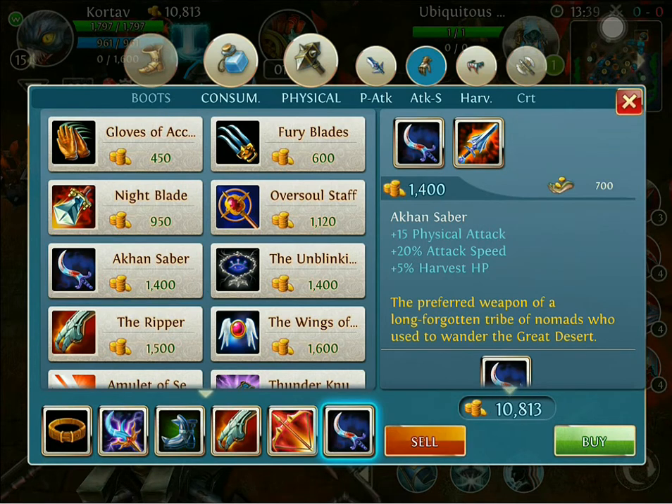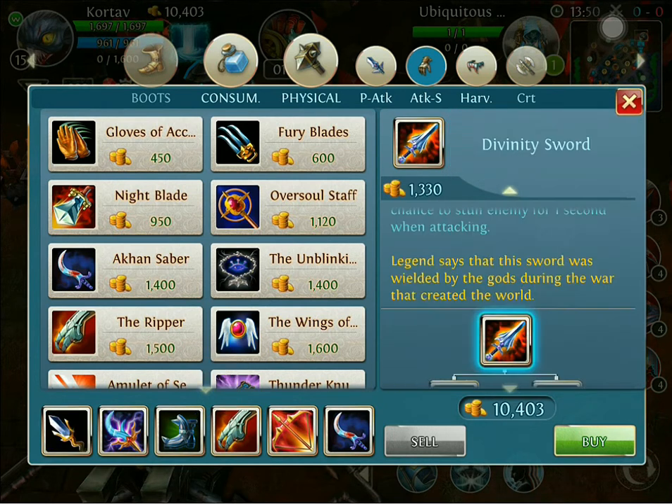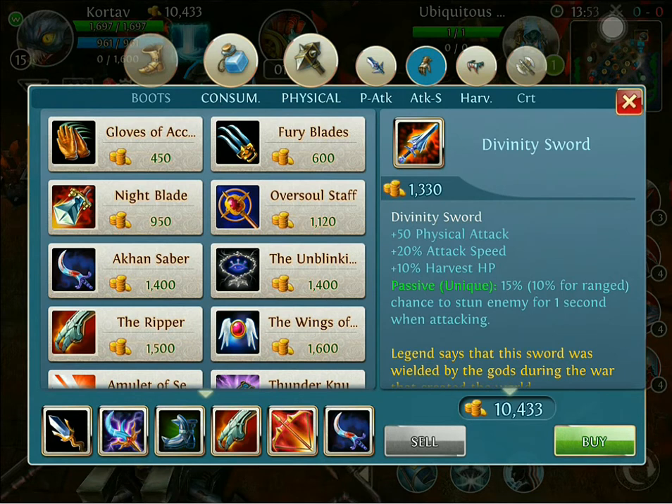After you buy the Arcane Saber, we're going to sell the Squire's Patience and build into the Divinity Sword. The reason we build into the Divinity Sword is because it gives us the ability to stun once every second, which works well with the Wings. Another big reason I buy this is for the harvest HP.